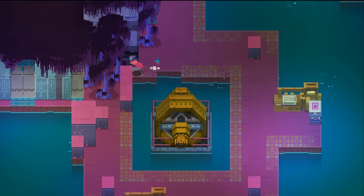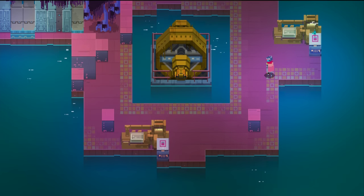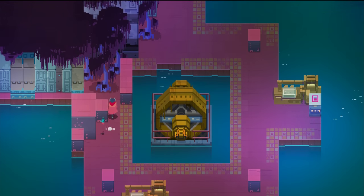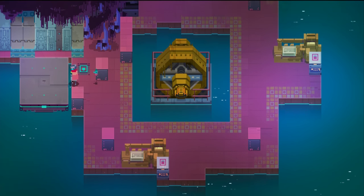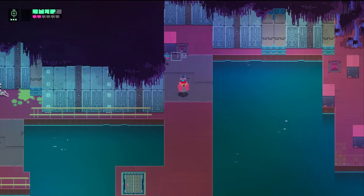We found that. I'm curious about that golden chest-looking thing we saw, though. We have two paths to take here. Is this all a dead end on this side? I can push this one too. You and your secrets, huh? This game's going to make me really paranoid about all the things I'm missing.